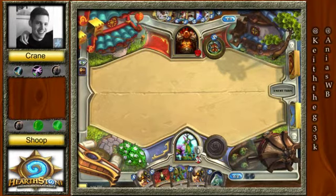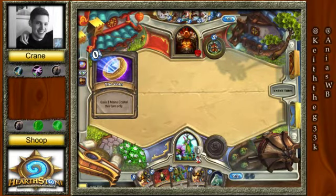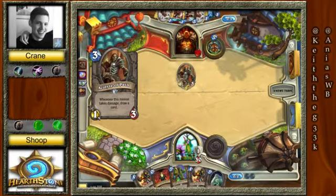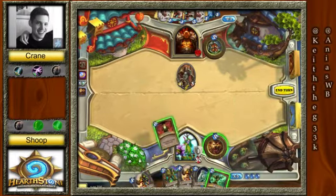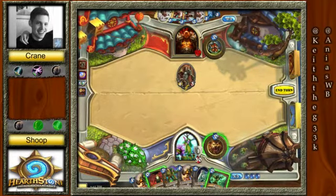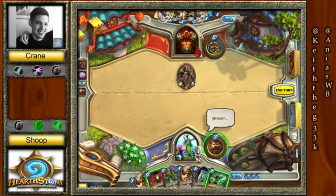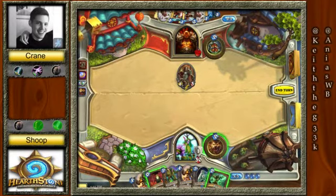It was rough, because you almost may have wanted to get into the Shredder right away. But then you don't have a good curve — this turn you would do nothing if you did a Shredder last turn. Whereas now, if you Innervate out either a Belcher or a Druid of the Claw, then next turn you can also run another Shredder, and the following turn you can finish out the curve with the other five-drop. Then the turn after you still have Shredder and Hero Power. You have a perfect curve through turn six with this play.